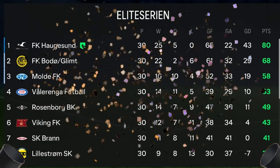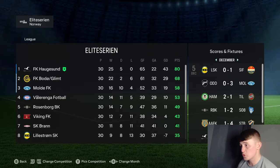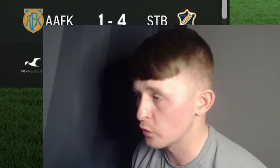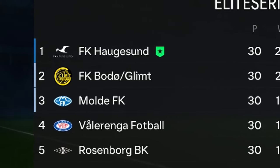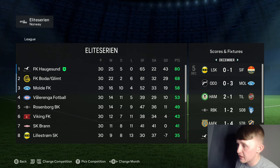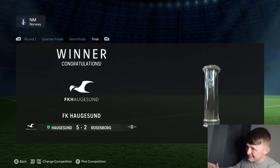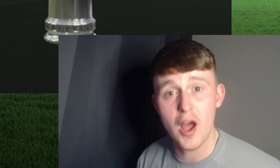Looking at how good our team looks on paper right now, I'll be gutted if we don't win the Eliteserien this season. Before we progress through to the end of Season 4, let's check how we got on in the Conference League — I'm really happy with our performance: we made it all the way to the round of 16 where we were knocked out by Newcastle United 4-1 over two legs. Let's now simulate forward straight through to the end of Season 4 and try and get some silverware in the cabinet.